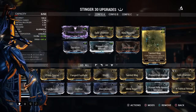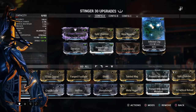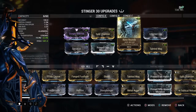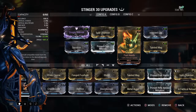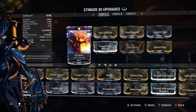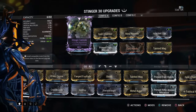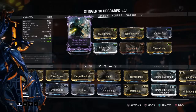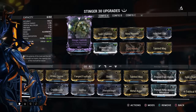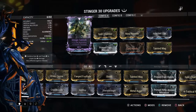Tainted Mag, of course — we want to increase the magazine capacity. Infected Clip for Toxin damage. Rim Rounds. Fast Hands. Primed Cryo Rounds. Split Chamber. Serration. And the Stinger Ribbon mod — plus 115.9% multishot, plus 3 punch-through. That's what this does.